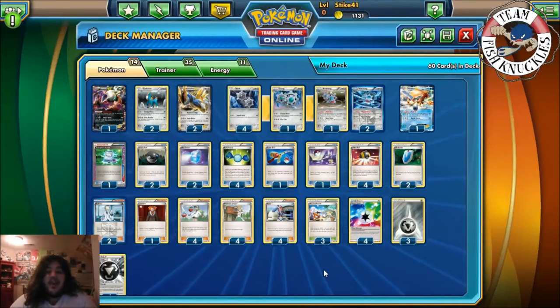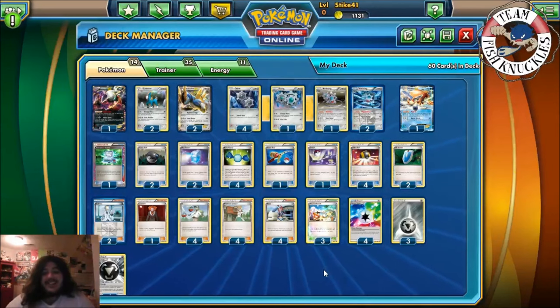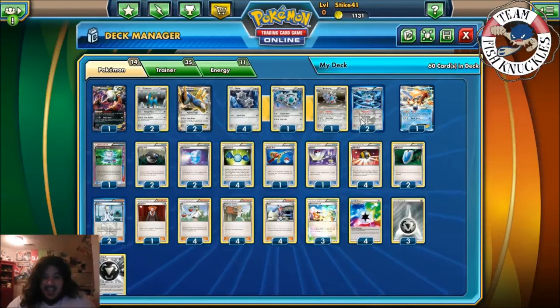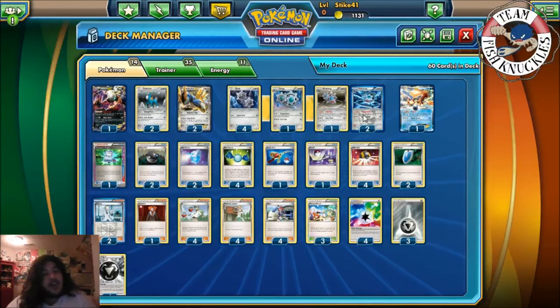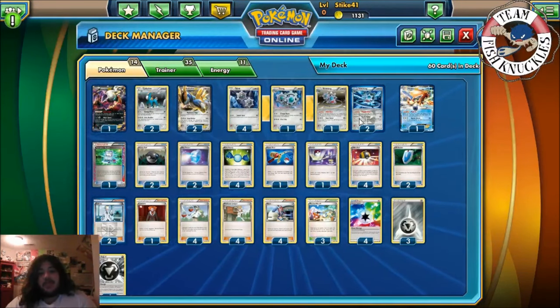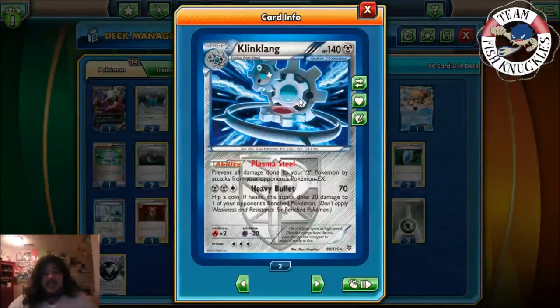Welcome back to Team Fishnogles YouTube channel. Today is Expanded Thursday and we're looking at a Klinklang deck. Klinklang hasn't been seen that much but I think it's still okay to play in Expanded, maybe not for tournament but more for fun. Klinklang has Plasma Steel, which prevents all damage done to your Metal Pokemon by attacks from your opponent's EX Pokemon, and that's really good because a lot of decks rely heavily on EX Pokemon.